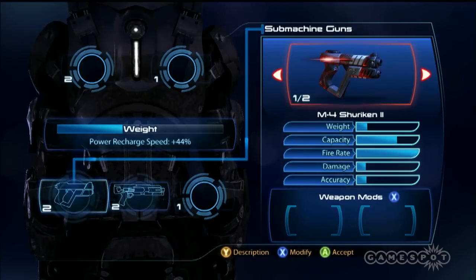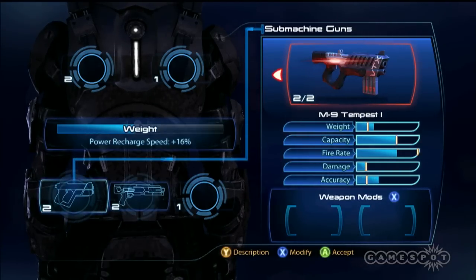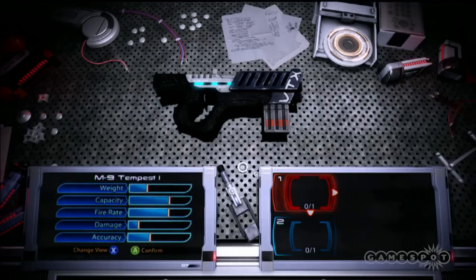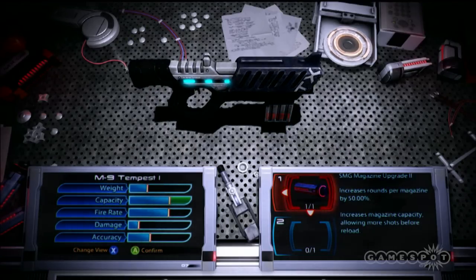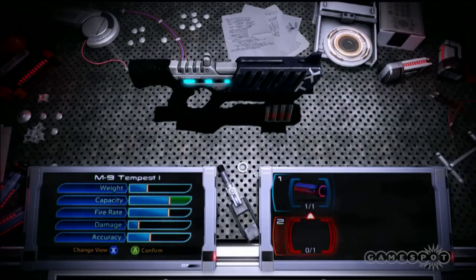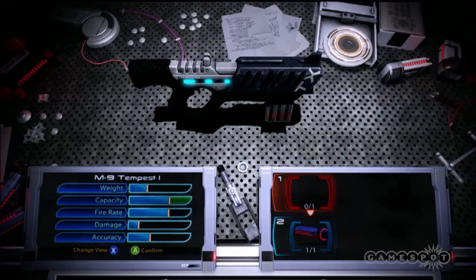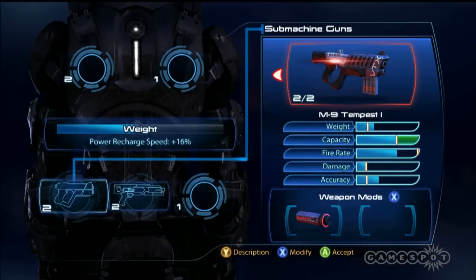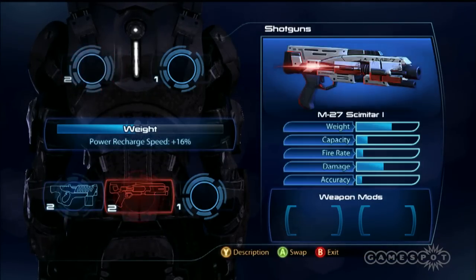I had some pistol stuff — you can see I've got X to do weapon mods. Let's go with the Tempest. You've got your little table here where you can take a look at your gun. It's a shame there's no Kinect support for this part — saying 'gun' doesn't do anything. I'm increasing the rounds per magazine; this is the only mod I have for this weapon.